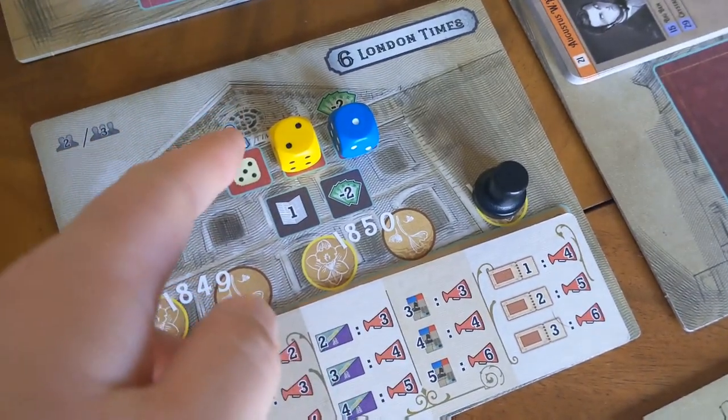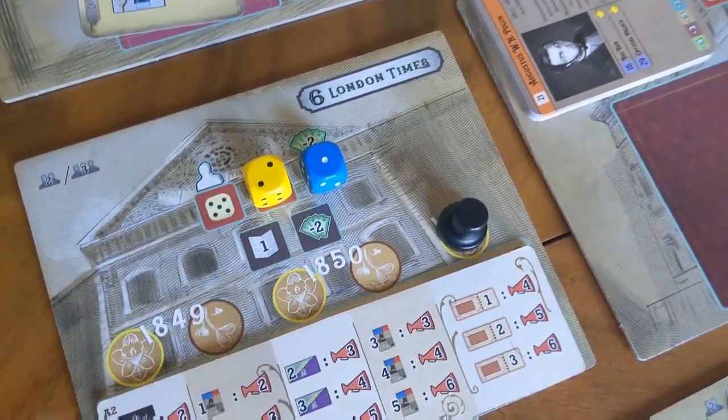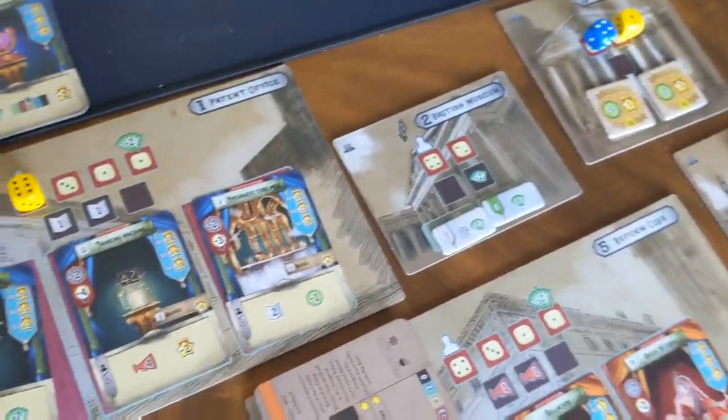Then in turn order you're going to be placing your dice that you've just manipulated onto the different action boards, and once they're all placed you're going to start resolving all the different action boards in order.